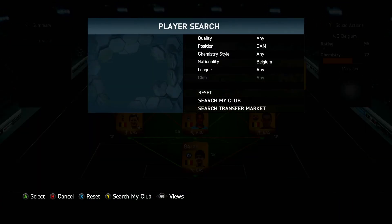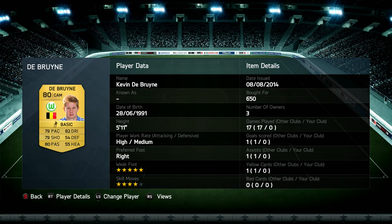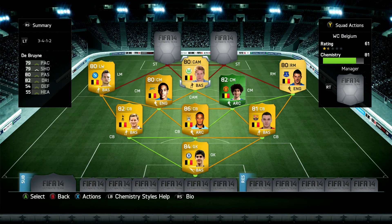Moving on to the CAM, we have Kevin De Bruyne, 80-rated, used to play for Chelsea and now plays for Wolfsburg in the Bundesliga — 650 coins. This guy is overpowered: 79 pace, 82 dribbling, 79 shooting, 80 passing, 5-star weak foot, 4-star skill moves, high attack work rate. You can't ask for much else for such a solid CAM. If you have the coins, you can also pick up his international man of the match card, which has absolutely phenomenal stats — long shots and everything for days with that card.